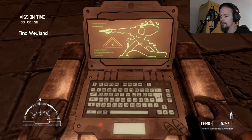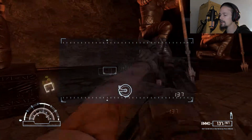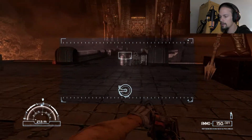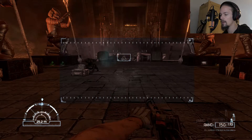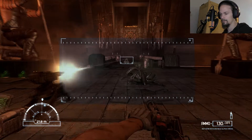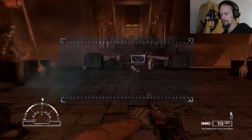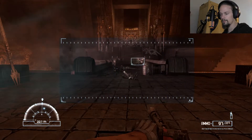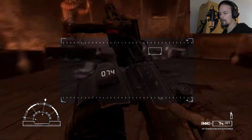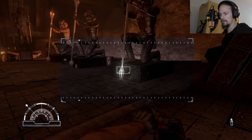Grab the smart gun again. You know what I miss in this game? I miss some claymore mines and stuff — claymore mines, remote mines, proximity mines. Anyway, let's try to get rid of the aliens. Reload. I think we should step back because they are coming from the sides, as we saw before when we died.